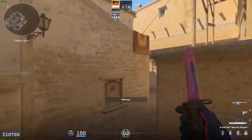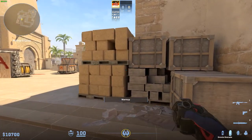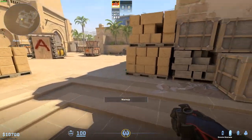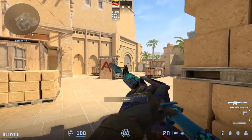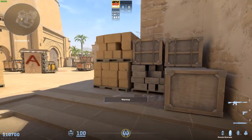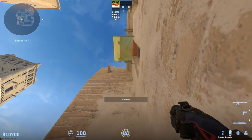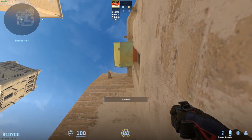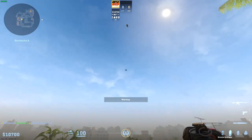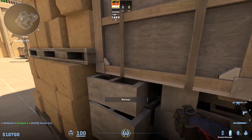Taking it a level further is being able to smoke stuff when you're in tetris position. What happens on a lot of Mirage rounds is you push up A, get blocked in this area, they flash and you're too afraid to move, or you kill the A player and want to swing but have no utility. I'll show some important utility to know from this corner.